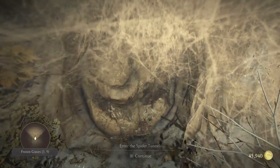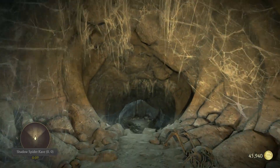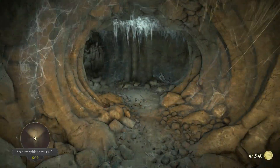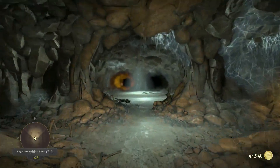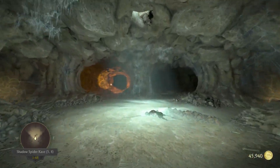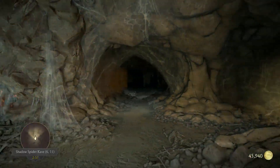We're heading to the spider tunnels. Hopefully not so many scare jumps — really, really twitchy, especially at night, and I'm recording it now at night. We're in the spider tunnels, entrance from the Crypt. Heading towards the place where we found Raiden's staff, right here. And we go up.